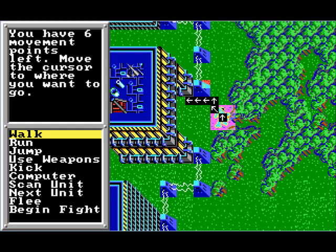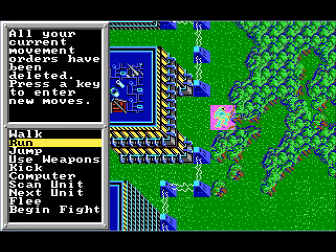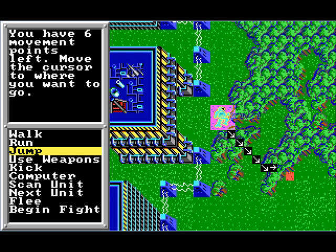In ordinary terrain you can move one space per movement point. Heavy woods, on the other hand, take up three movement points, so you can only walk two spaces. You might move further by running — nine movement points for running. Running generates more heat than walking, and of course there's always the risk of a piloting control roll if you've been moving that fast. Jumping instead lets you move over terrain. We've got six jump jets — remember, jumping creates a lot more heat than walking or running, and you have to make a piloting roll when you land to make sure you don't fall over.